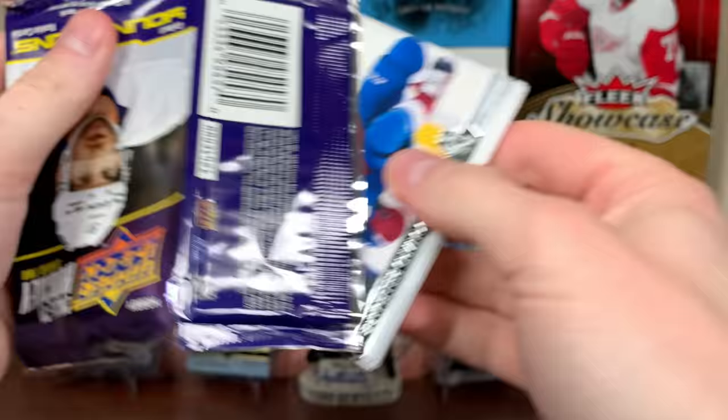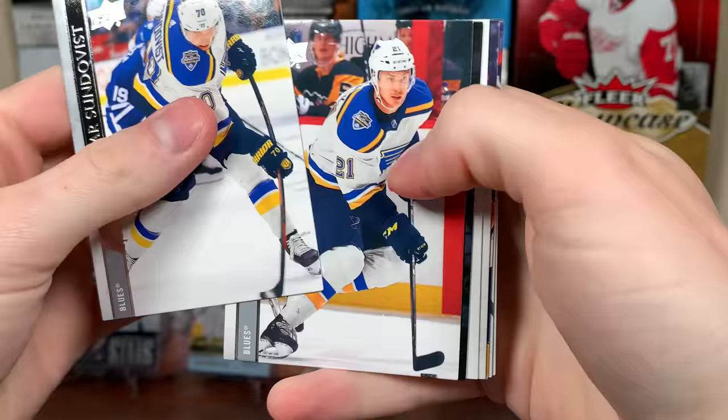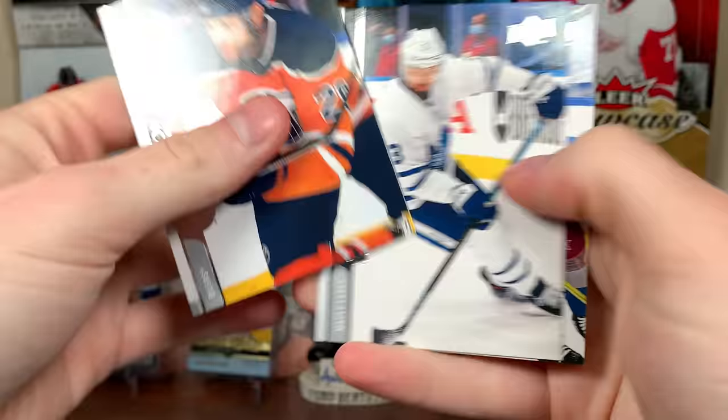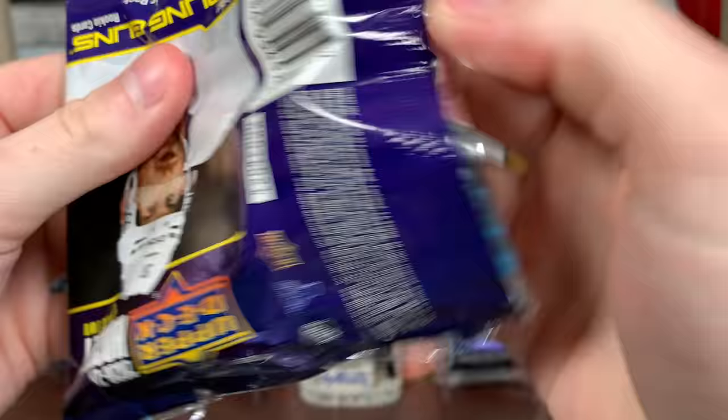That might be a hint to my upcoming mail. But what do we got in this pack — Steven Lorenz, Marquee Rookies Blue. And then Karmic Michael, Portraits Rookies. Then we got O.Y. Levy, Marquee Rookies Retro. And we have Young Guns — Stuart Skinner, the regular one there.